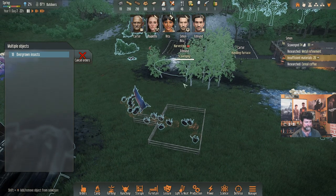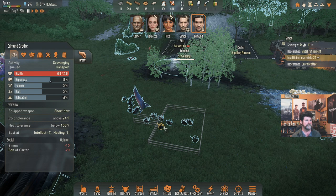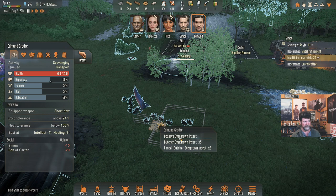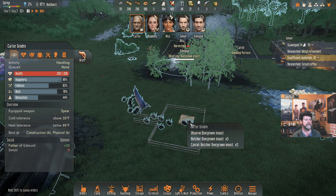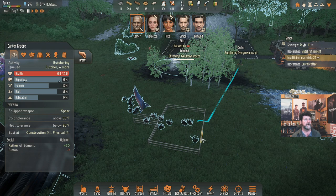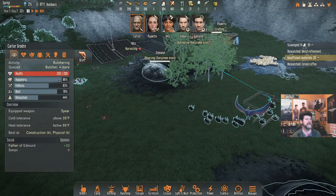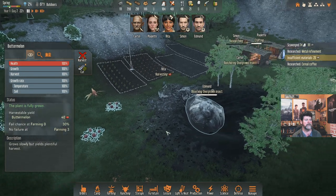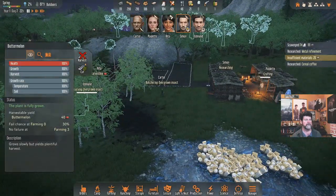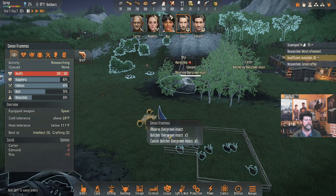Edmund is almost finished and he's the closest, so let's have him come over and spook this guy off. Carter is handling a furnace — Carter, can you come in here and butcher five of those? Rita is harvesting, bringing in dinner. Simon is researching but can come out and help — I want him to start at this end and grab about five from the back of the pack.